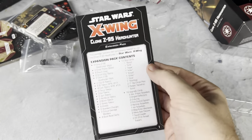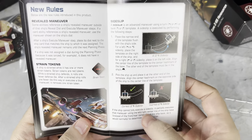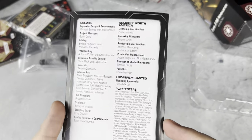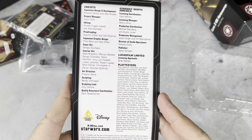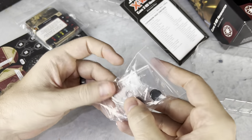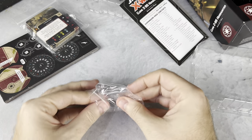Let's take a look at our expansion box contents. We've got plenty of cardboard and upgrade cards to look at, plus our little rules excerpt right here, and of course our credits pack — Michael Gurnis and Max Brook working on this particular expansion. Big thanks to everybody that helped bring this to us. We've got our two bases here, and the bases do say LFL and AMG on them — one of the new things we've been starting to see lately. We don't have that little FFG logo on these anymore.